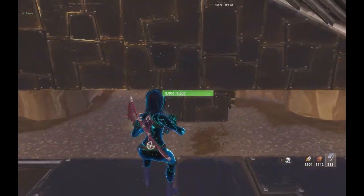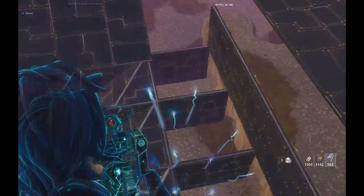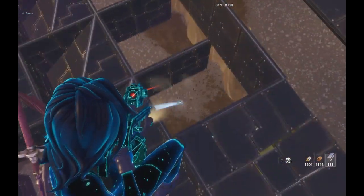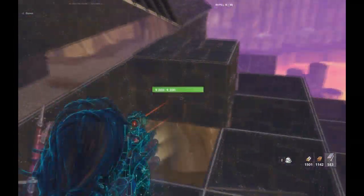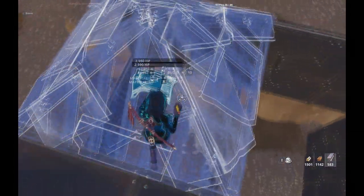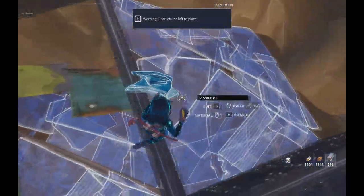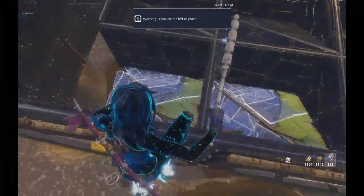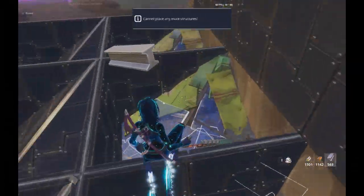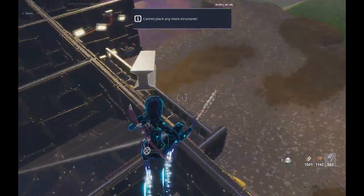For the assassin husk to path over there, you need to make sure this part is empty — one, two, three tiles. Make sure you have no slants in this area and you should be fine with the assassin husk passing over there. If you start building slants in here, the assassin husk will actually start breaking on these walls instead, because they can path down here. Just keep these empty and you should be fine.